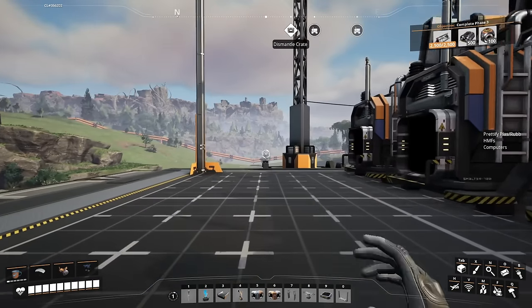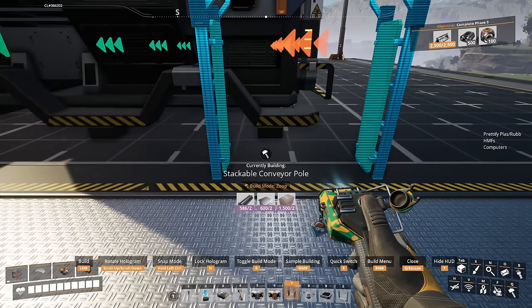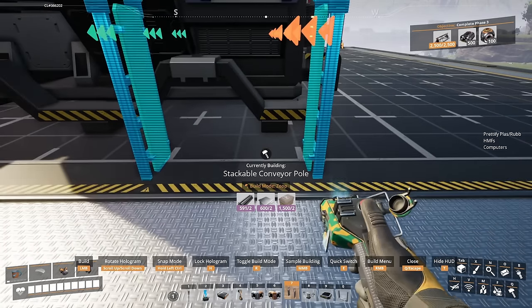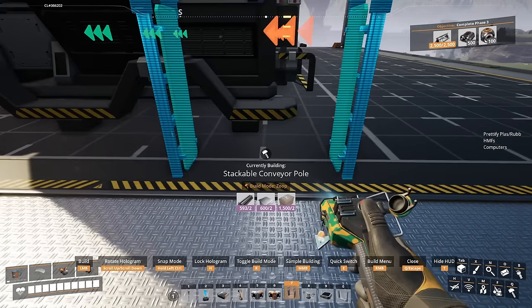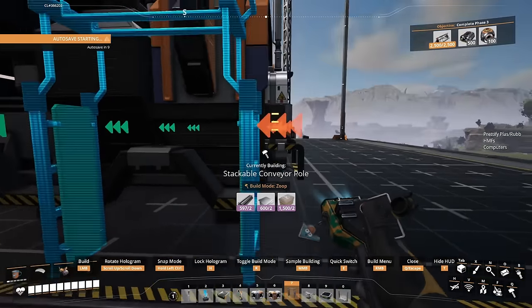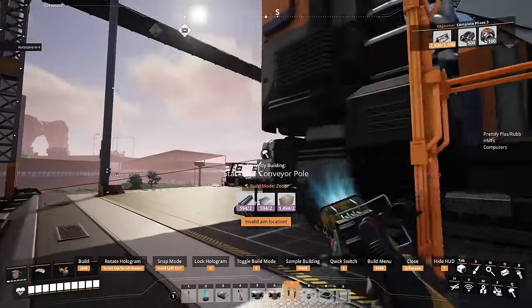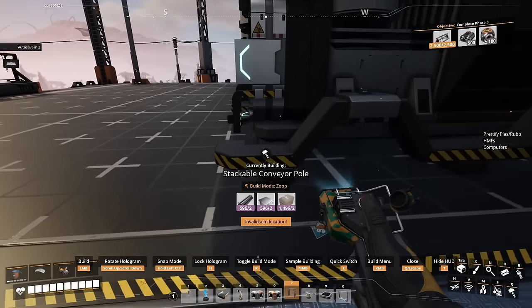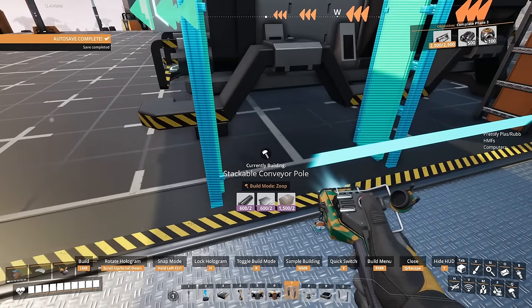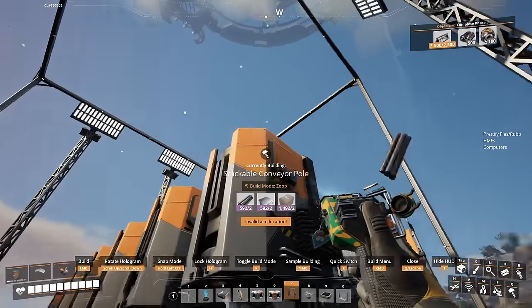Now we're going to take our stackable conveyor poles and line them up right next to our smelter — not clipping through the frame, but one space away. You also want to line up the right edge of the stackable pole kind of with the shroud of the input, and we're going to go up three tiles there. Then we come to the output and do the same thing: line up the edge of the conveyor pole with the shroud of the output, and go up four tiles this time.